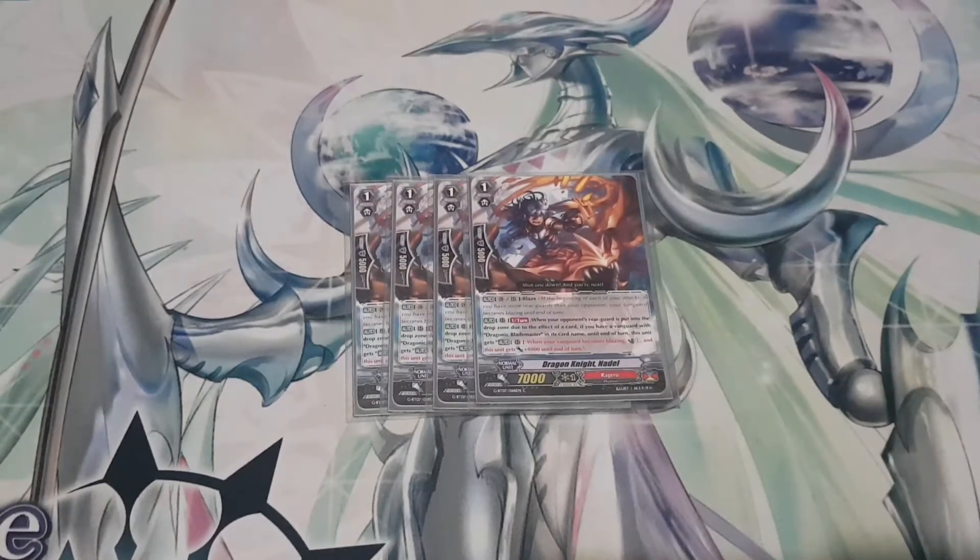For grade ones, I play four copies of Dragon Knight Nadell — blaze ability. Skill is Auto Rearguard, once per turn: when your opponent's rearguard is put into the drop zone due to the effect of a card, if you have a vanguard with Dragonic Blademaster in its card name, until end of turn this unit gains Auto Rearguard — when your vanguard becomes blazing, Counter Charge 1 and this unit gets 4k until end of turn. This is your main Counter Charge unit, usable multiple times per game. It's a straight power bonus plus Counter Charge — definite four.